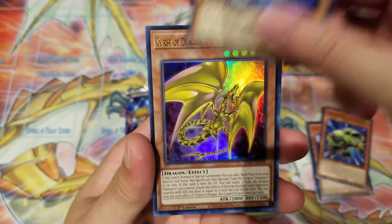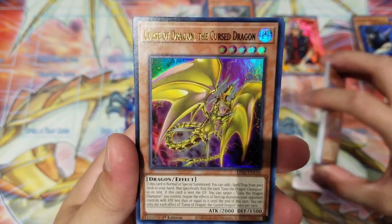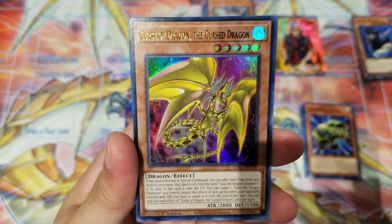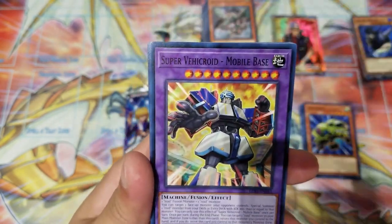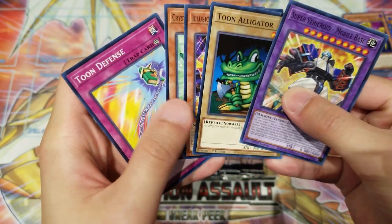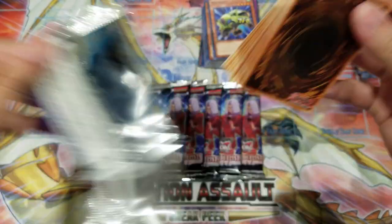Really good card. The Curse Dragon — basically a new card previewed from the Rise of the Duelists set. It's Gaia the Fierce Knight on the cover together with Curse of the Dragon — really cool stuff. The commons continue to be fairly similar with nothing too exciting just yet.